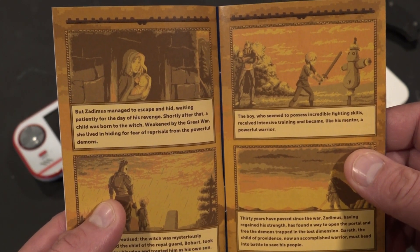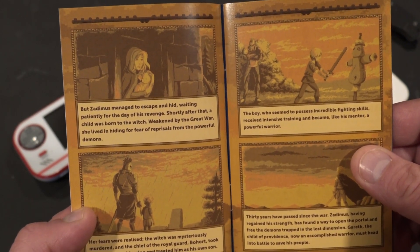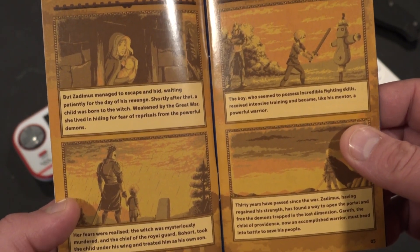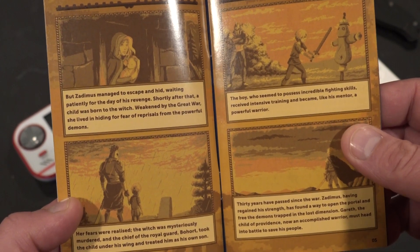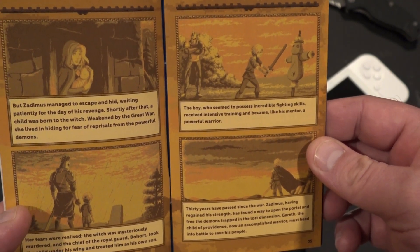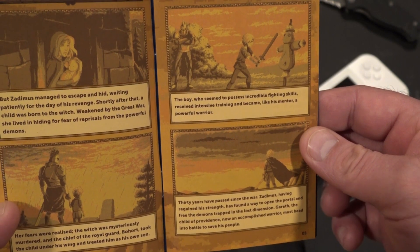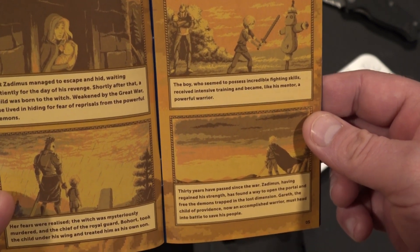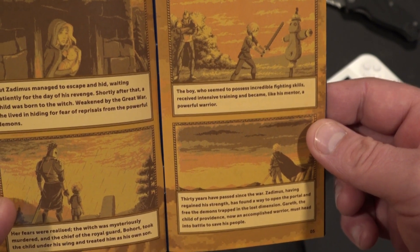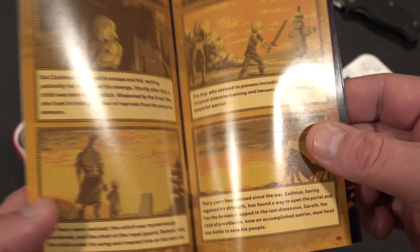But Zadimus managed to escape and hid, waiting patiently for the day of his revenge. Shortly after, a child was born to the witch. The witch, weakened by the great war, lived in hiding for fear of reprisals from the powerful demons. Her fears were realized — the witch was mysteriously murdered, and the chief of the royal guard, Bohort, took the child under his wing and treated him as his own son. The boy, who seemed to possess incredible fighting skills, received intensive training and became, like his mentor, a powerful warrior.